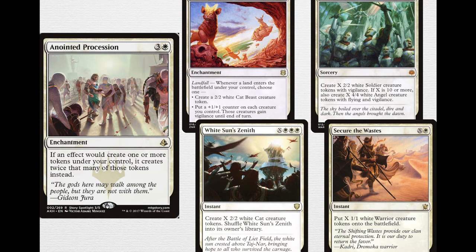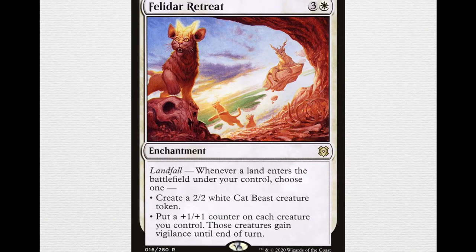Felidar Retreat is a fairly recent addition from Zendikar Rising — a 4-mana enchantment with Landfall. Whenever a land enters the battlefield under your control, choose one: create a 2/2 white cat beast creature token, or put a +1/+1 counter on each creature you control — those creatures gain vigilance until end of turn. That second ability is great because it's an alternate way of giving all your things vigilance, so your Pristine Angel, Dawn Elemental, or Archangel of Tides can get vigilance without depending entirely on Heliod. This card works well with effects that put extra lands into play.